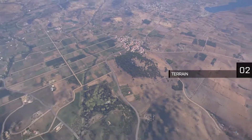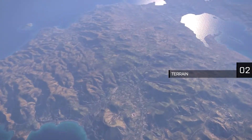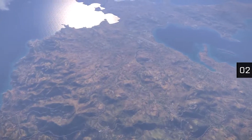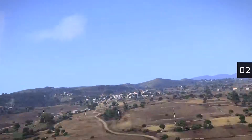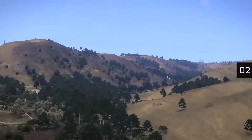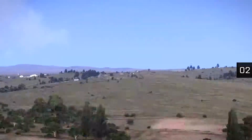One of ARMA 3's two Mediterranean islands, Altis, sprawls across 270 square kilometers of terrain. There's a lot to explore, with over 1.6 million manually placed objects and 730 kilometers of roads linking together 50 towns, villages and cities.